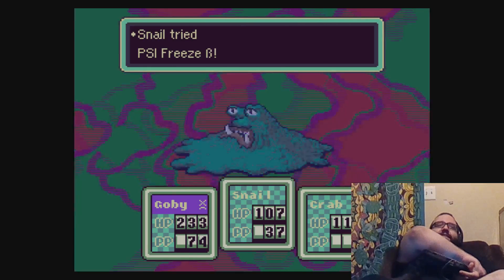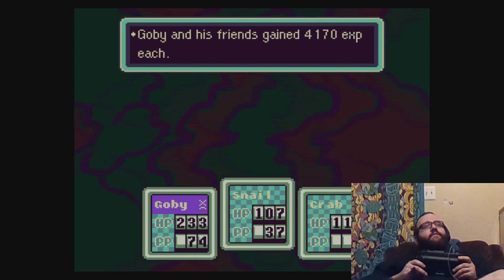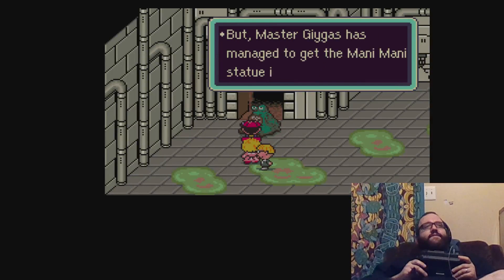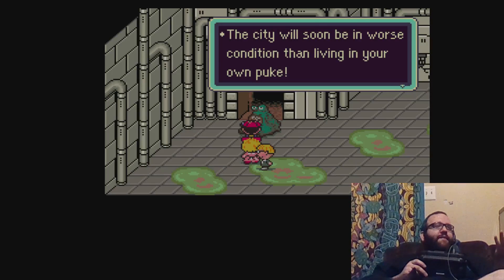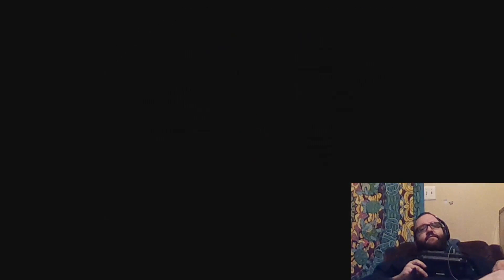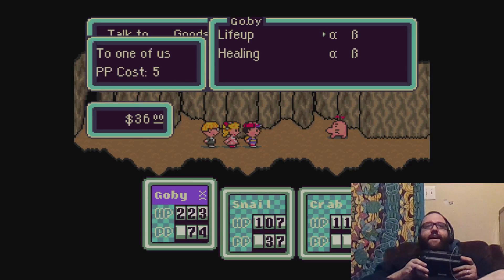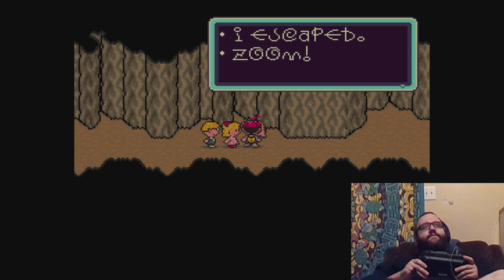I didn't know on my first playthrough that the fly honey made him just wolfed down all the time. 4,000 XP, but no one leveled up! Looks like it was an even fight — burp. But Master Gygus is making sure you get the Monty Monty statue. The city will soon be in worse condition than living in your own puke — wouldn't you like that? You're Master Belch. Suffer, Spanky. Gah gah gah gah. Burp. I like how he's like 'we're evenly matched,' and then he disappears. He's actually not dead because he does come back, but it's like — you appear to have just died. I escaped — zoom, burp, boing.